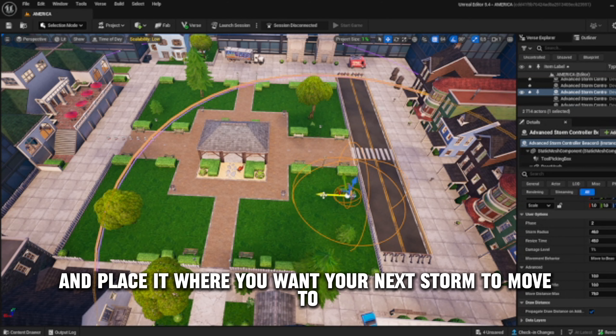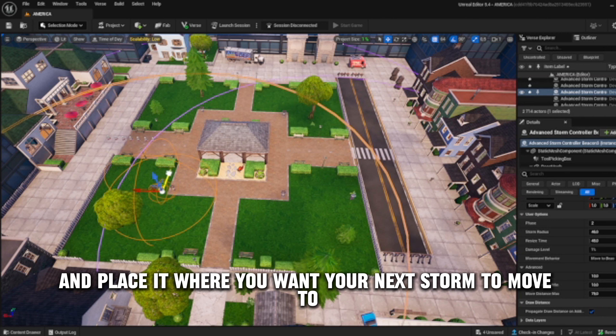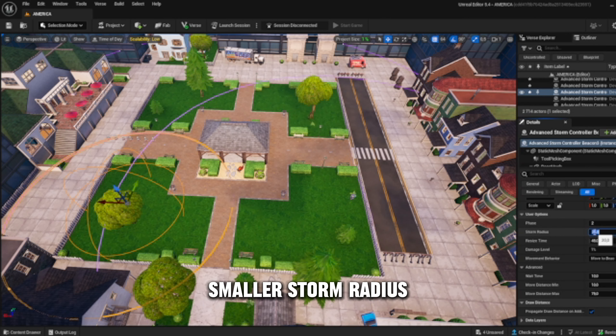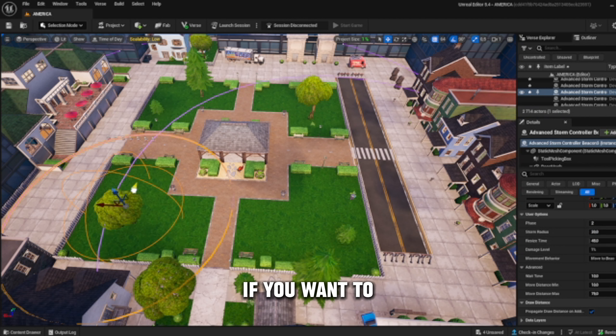You can copy another beacon and place it where you want your next storm to move to. Settings you want to change here are phase 3, smaller storm radius, and possibly the damage if you want to.